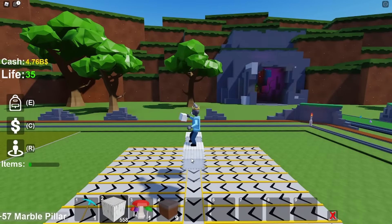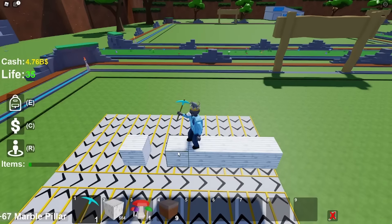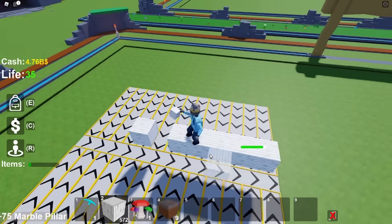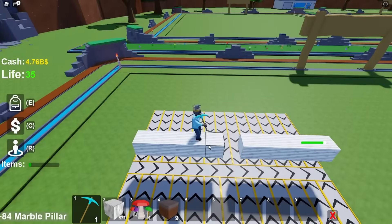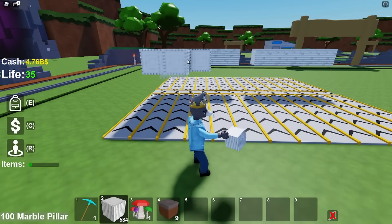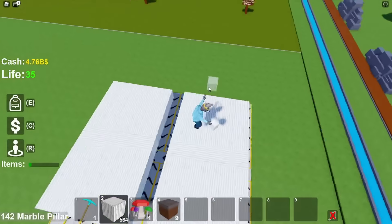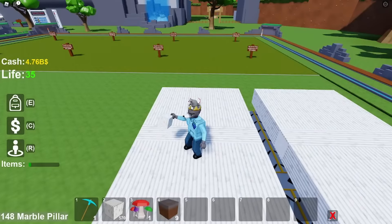Get up here and on this side place five blocks: 1, 2, 3, 4, 5 like that. Then do the same thing on this side: 1, 2, 3, 4, 5 like this. Then go to a side and add four blocks — 1, 2, 3, 4 — on each side like this. Once you've done this, as you can see, this is now a nice platform.